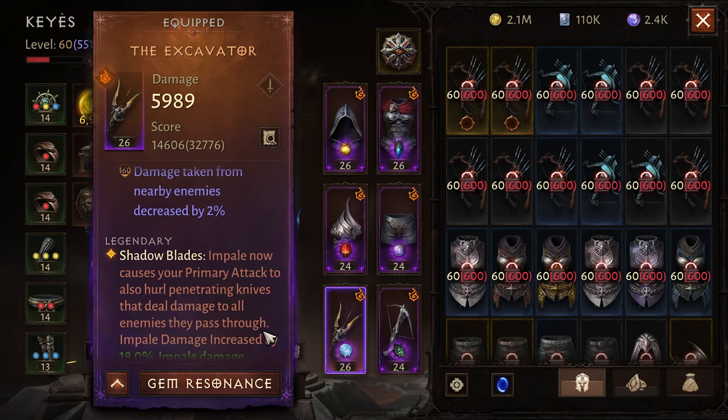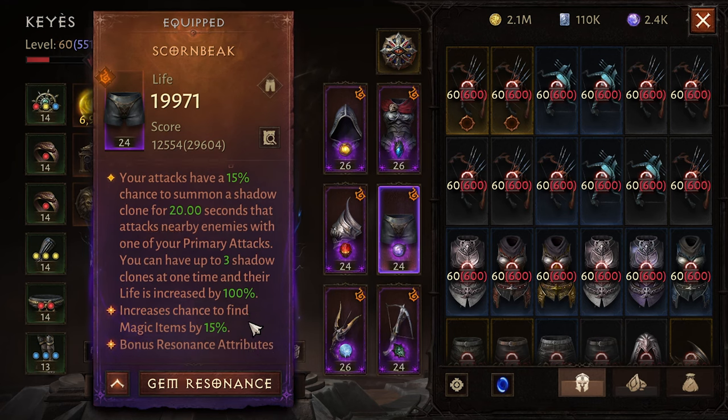The Excavator empowers your primary attack to also impale as you shoot. The way that works is every third attack impales — one, two, three, impale — because the way the Demon Hunter shoots it's left, right, both, so during that three-cycle it impales once every three attacks.